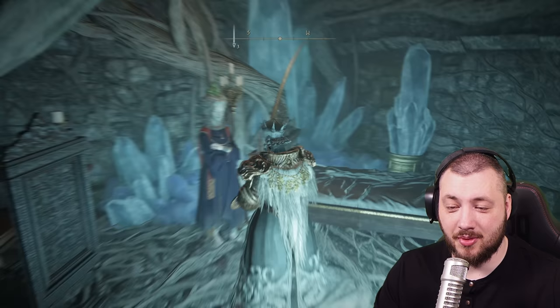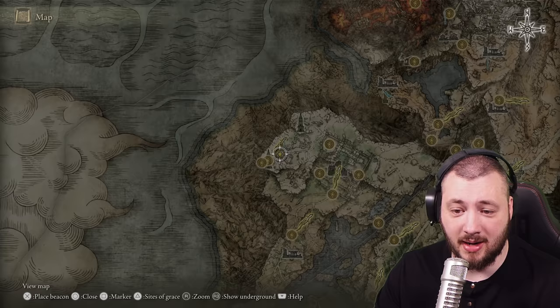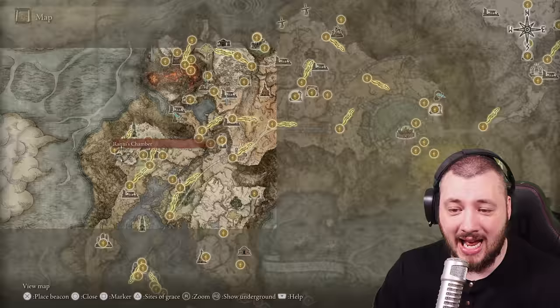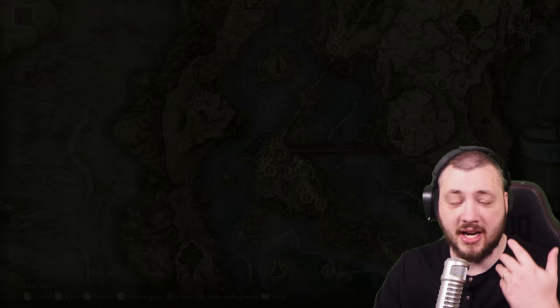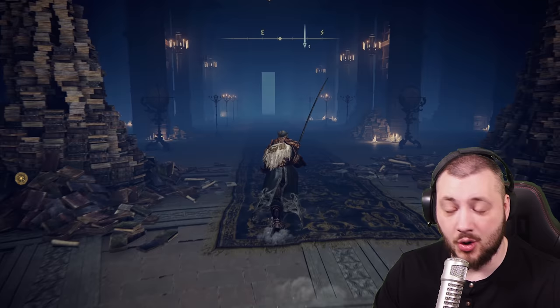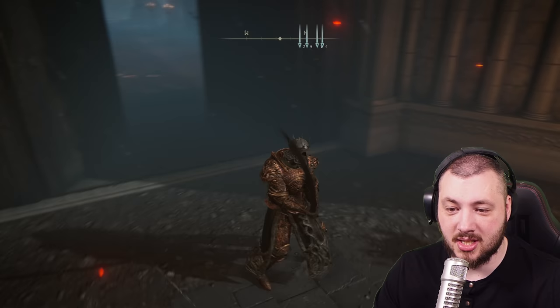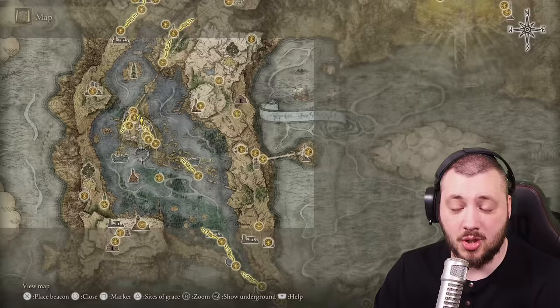Now she wants to expel the Carian Royal Family so she can study sorcery. Her main goal is to destroy the Carian Royal Family. In order to do this you need to go to the Raya Lucaria Library. Here's the problem now: you need to find the guy from the Grand Festival who is no longer at the castle — he needs to be exactly where her old body was. Because then there are summon signs there. You don't see the summon signs right now, so you know you're missing that part of the quest.